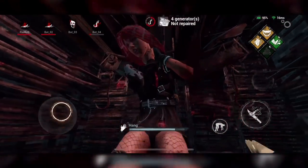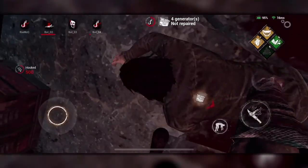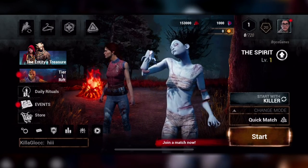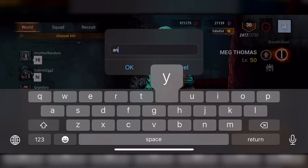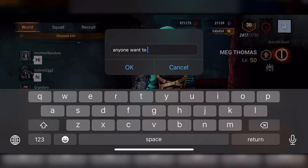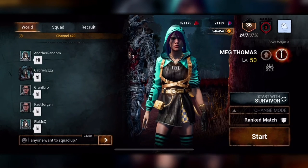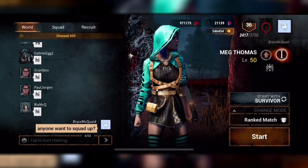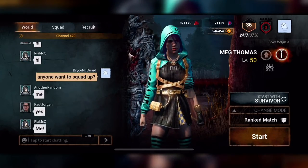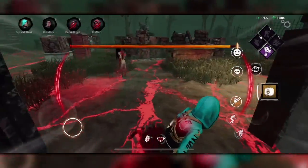After a few matches of practice, you'll have it down and be ready to hop into your first real game. If you're playing killer, you'll have to go it alone, but if you're playing survivor, this game is definitely more fun when you play with friends. Be sure to send your friends this video and ask them to download it, but even if your friends aren't available, you can make new friends by using the in-game chat to find other people looking for a party. Before you know it, you might even have the best squad around.